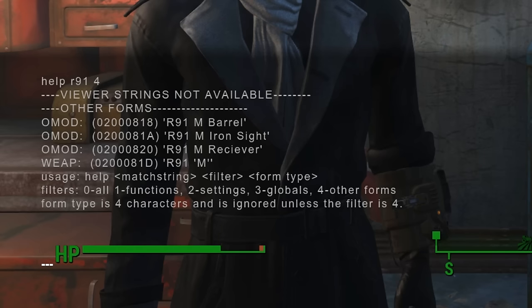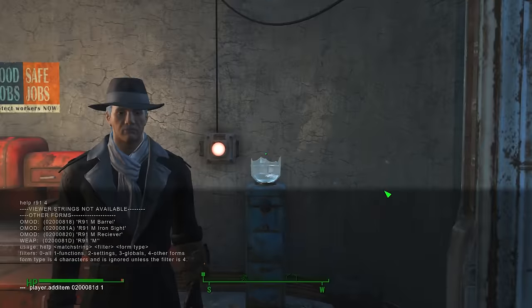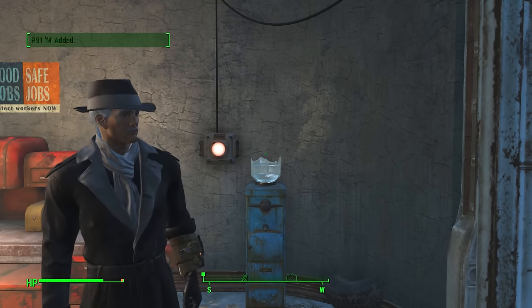So this is what comes up. You get the weapon and a couple of mods with it as well — there's the barrel, the iron sight, and the receiver. Some extra mods you can get. Once you've done that, type 'player.additem' and then type in the code for the weapon. In my case it is 020081D. This could change depending on your load order. Then press '1' at the end because you want one of them and press enter. You'll hear a little clink noise — that basically means you've got it. Close that and the R91M has been added.